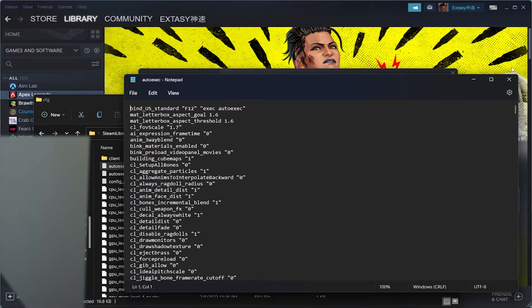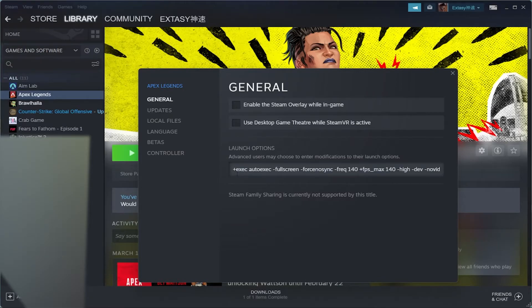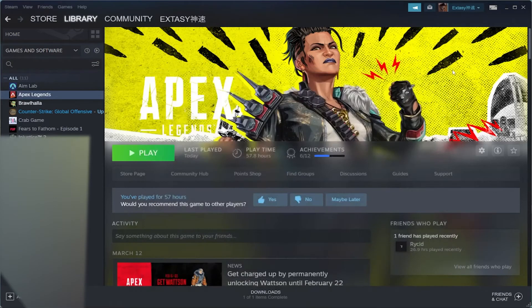Once you paste the content in, press Ctrl+S to save, or press X and choose Save. Close out of that. The last step is to add the launch option: +exec autoexec. I'll put this in the description too. This line handles fullscreen, disables vsync, lets you cap your FPS, skips the Apex intro cinematic, and shows your velocity. Press X to close and launch Apex.